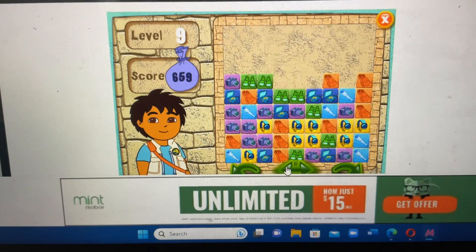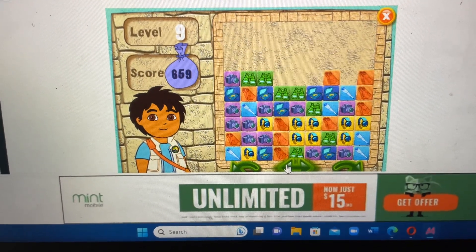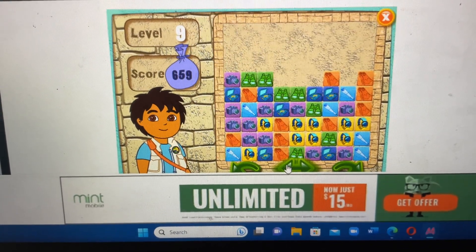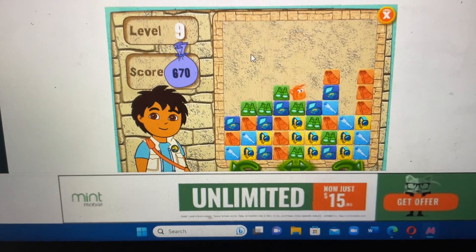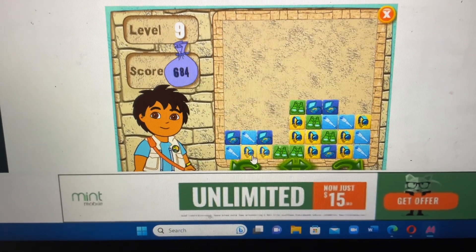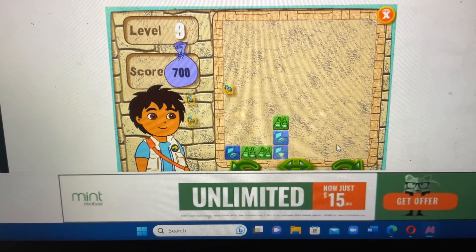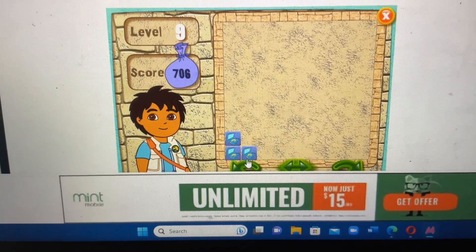Let's shake the blocks. Get rid of the camera. Get rid of the flippers. Journal, binoculars, watch, flashlight, journal, binoculars, watch, telescope, telescope, watch. Get rid of the binoculars, journal. All right, you did great. Let's keep playing.